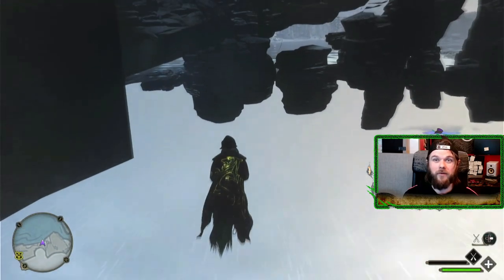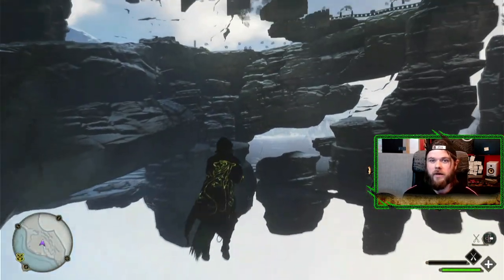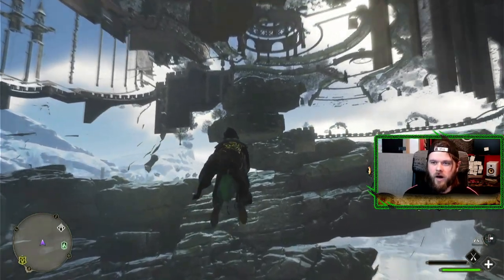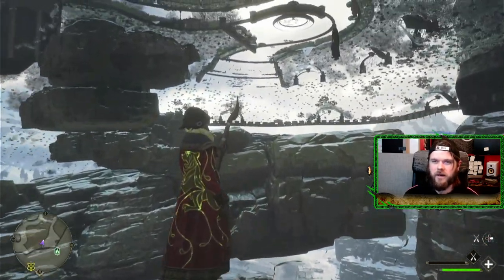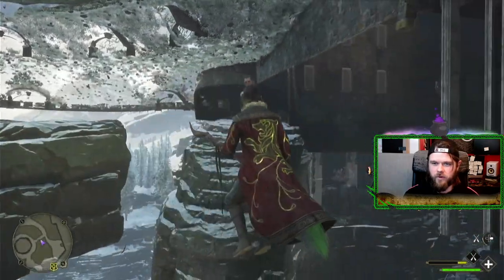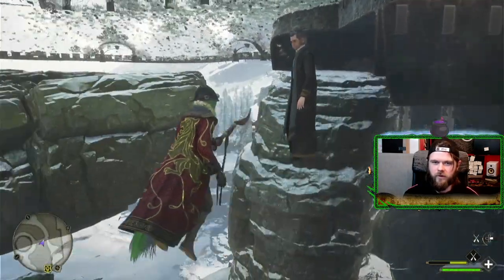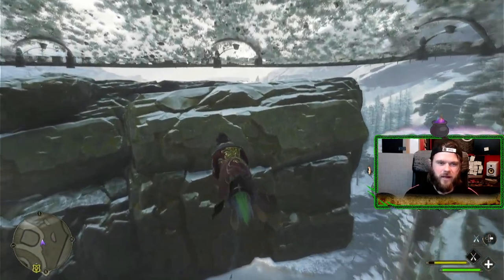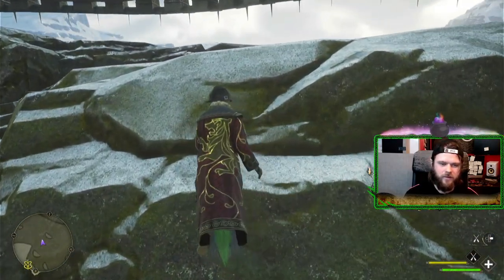Keep low, because it will pull you out if you go too high. Keep going forward. I like to use this character here as a kind of point of direction — when you see him, you want to go to his left, over to this edge here.